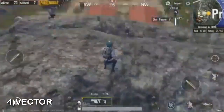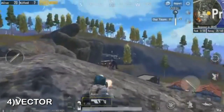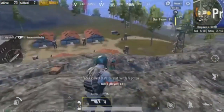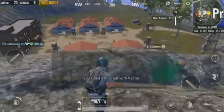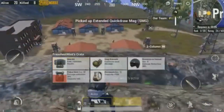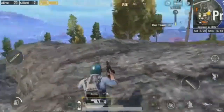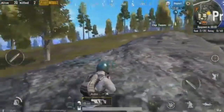We are talking about the 4th place. We are talking about the Vector gun. We are talking about the Vector gun using 45 ACP bullets, which performs well in team deathmatch. The Vector is the maximum-performance gun in this slot. There is some sprint-to-fire time when running with a Vector gun, but it is very easy to handle.